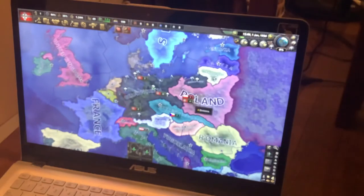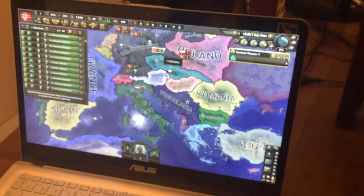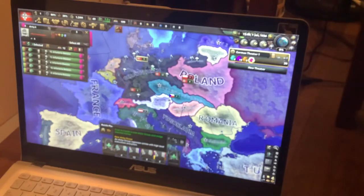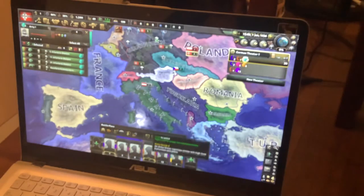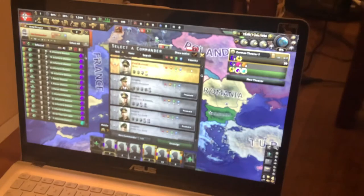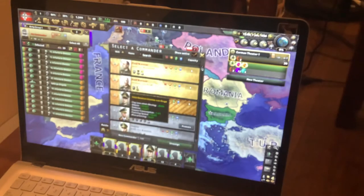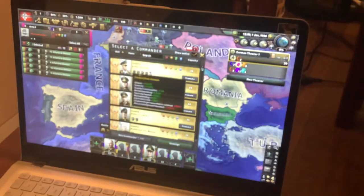Then we're going to click on these four divisions who are in Eastern Prussia. We're going to make those guys a new army by right-clicking, and then right-clicking again, and make all of these zoomed-out groups into groups. Group the 8 and 5 together in one group, and then the 13 and 4 in one group. Then we're going to give these guys good field marshals, like Walter Model and Gunther von Kluge — I like those two guys because they're good and have some pretty good buffs.